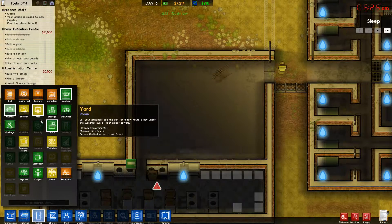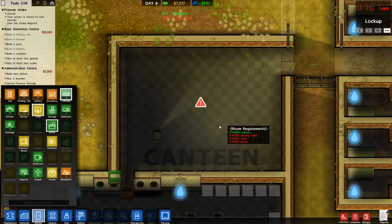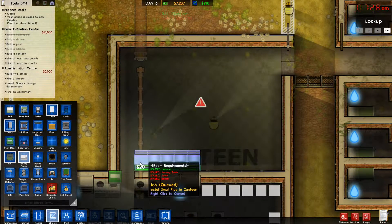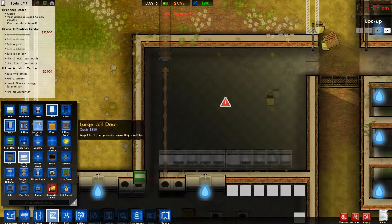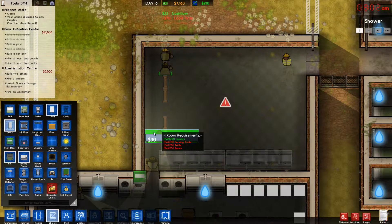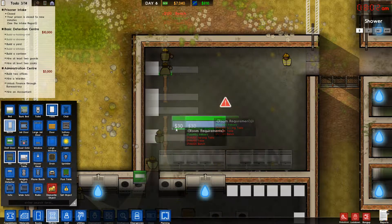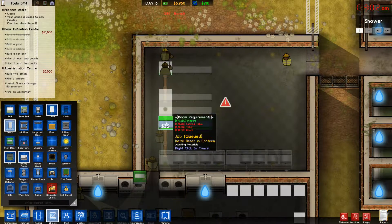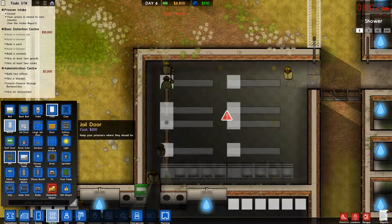Oh my god, I can't find anything today. Canteen. Serving table, a table, and a bench. Okay. So serving tables will go down here. One. Two. I think we don't need that many, but yeah, we need them. So benches — how are we going to place them? Bench, bench, bench, bench. Maybe. Let me move them over one. And then repeat. Yeah, that should do for now.